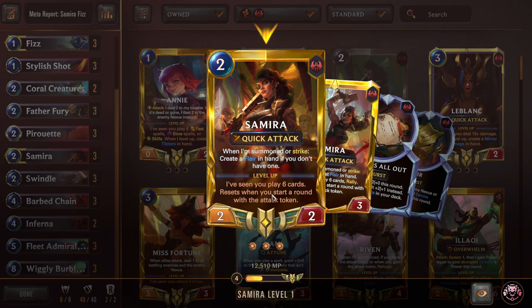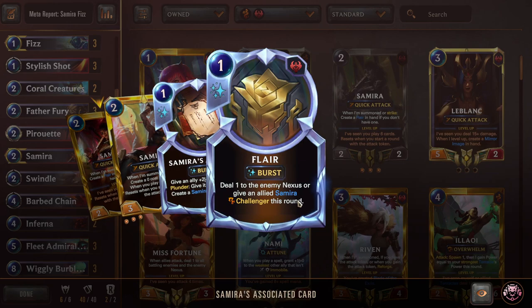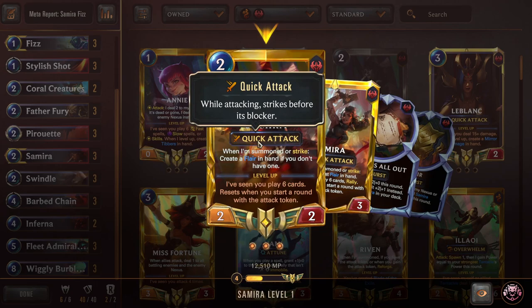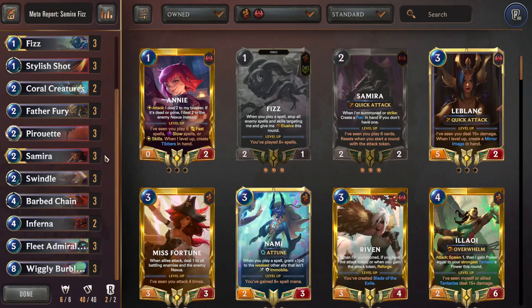Samira is our other champion — she wants us to play a whole bunch of cards while she sees it. We need to play six cards before our next attack turn and she'll level. Once leveled, whenever we play six cards before it resets, we get to Rally — that's really good. She also gives us a Flare on summon, and on strike deals one to the enemy Nexus, basically like a Stylus Shot effect. Alternatively you can give an allied Samira Challenger, and Challenger plus Quick Attack means we control the early board, let Samira strike into things, get more Flares, pop more shots, level her, level Fizz, and all that good stuff.